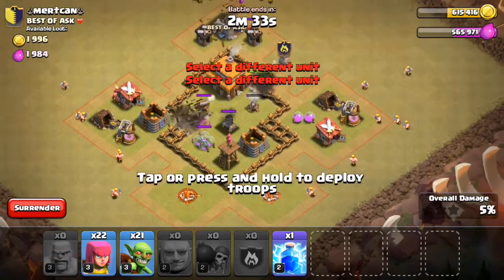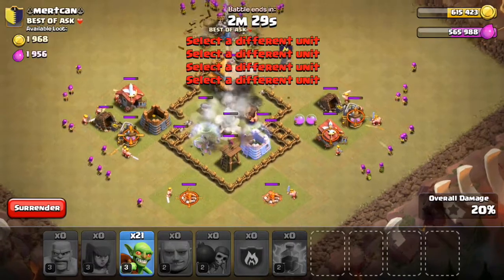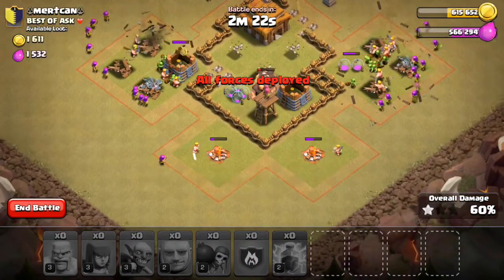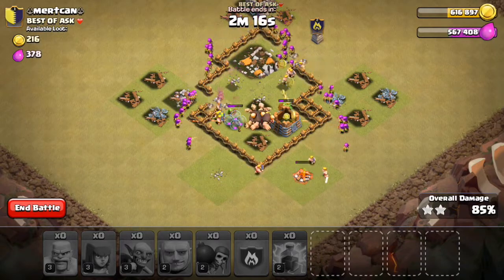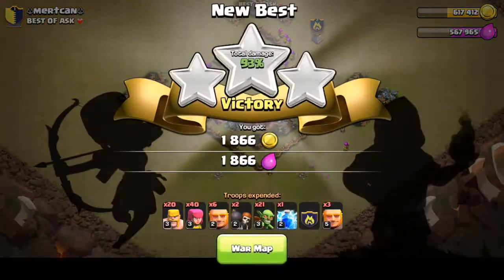Spread some barbarians out — we're going to do this in the quickest time possible. We've already put the lightning spell down. Goblins — in they go. How quickly can we take out this base? Three more things... there we go, three star! Let's see how quick that was — let me replay that.